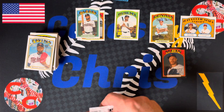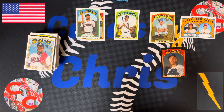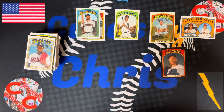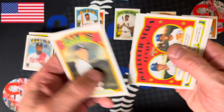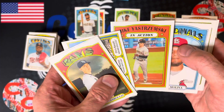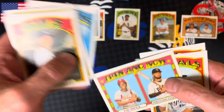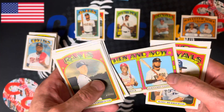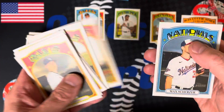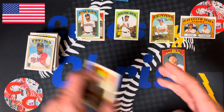All right, last pack — we'll do the second half of the box in another opening tomorrow. Doesn't look like we have our auto or relic here, so stay tuned for that. AL ERA leaders. Mike Yastrzemski in action. Then and Now: Lou Brock and Tatis — pretty cool insert. Whit Merrifield, hot start to the season. And Max Scherzer.